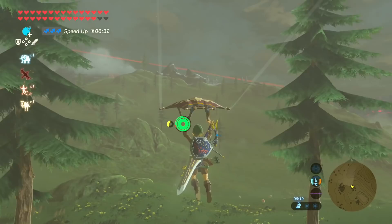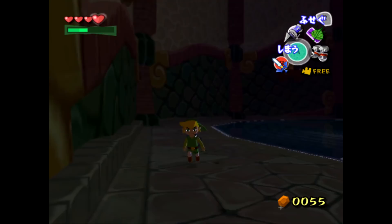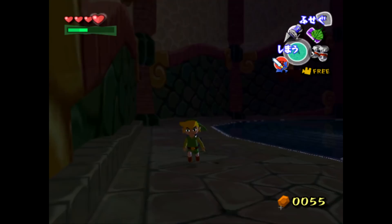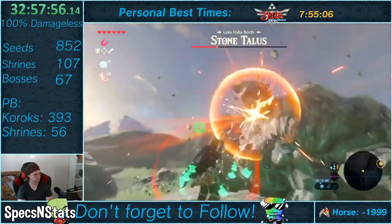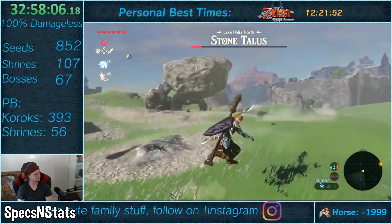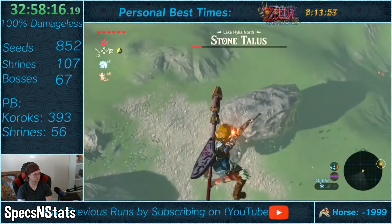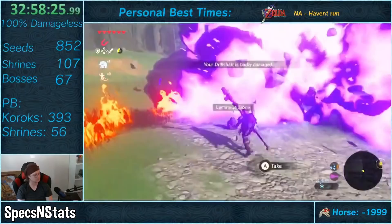Another thing that was thought of was to start using the target system a lot more. In other Zelda games, if target is being held, Link can basically only freely run forward, but in Breath of the Wild, if the player holds target and starts running, you can freely run in any direction. And if you've ever beaten a Divine Beast, you'll know about the champion's abilities — the one you receive from Daruk is Daruk's Protection. This adds a shield surrounding Link, and if any enemy attempts to damage you, it will instead push them back. However, this armor is only available when holding target, which is why runners will continue to hold target when running around.